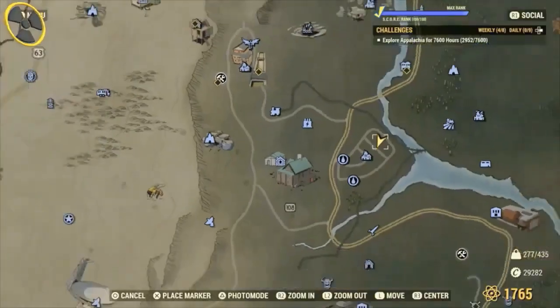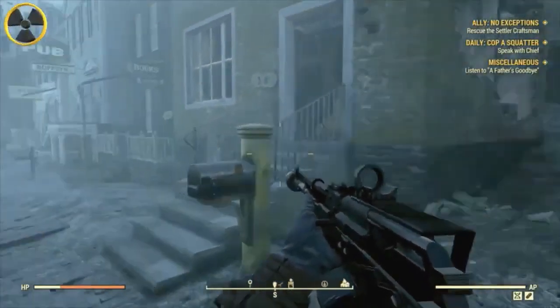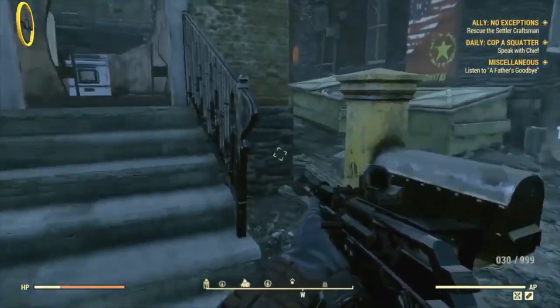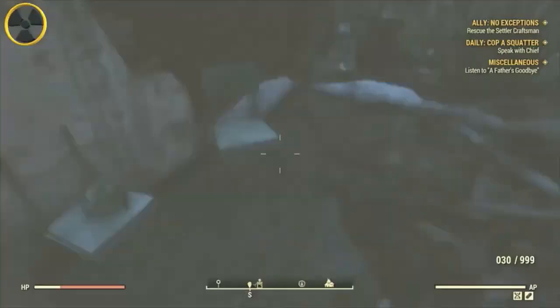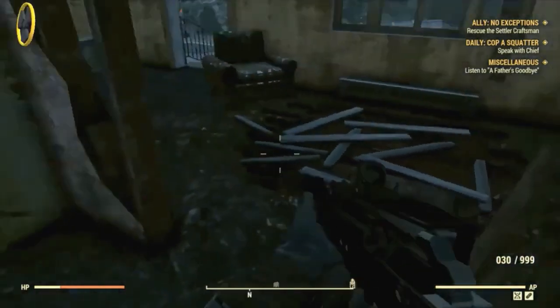Here's a little bonus for getting to the end — this is how you get the combat armor helmet. I really struggle with this one. It's here on the map at Harpers Ferry, spawns in about 1 in 20 times, not every time, but it's on that chair just there. That's it — very rare. Thanks for watching, see you soon in the wasteland!